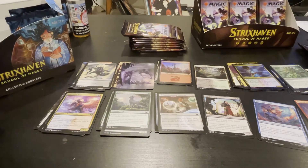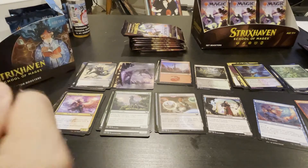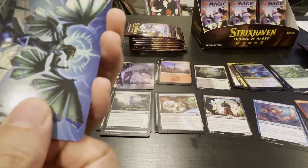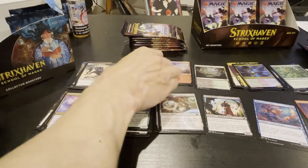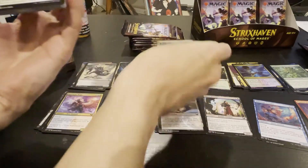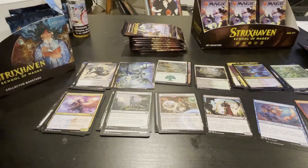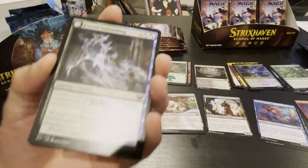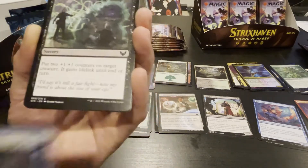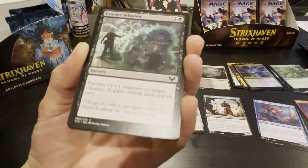All right, here's another regular pack — still got three more of these. What if I get a second one? Is that even possible? Probably not — I think it is. Art is good, and a forest. Art card, forest card. Let's get these sleeves out of here. Fractal summoning — we've seen this before. We've seen pretty much every card so far.